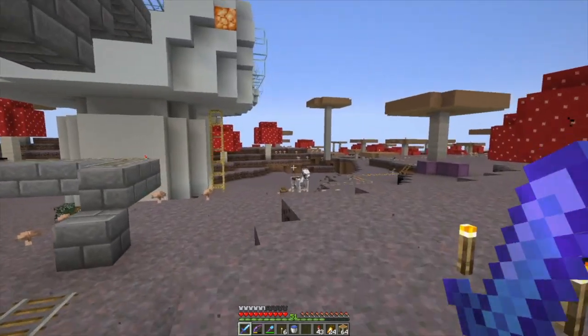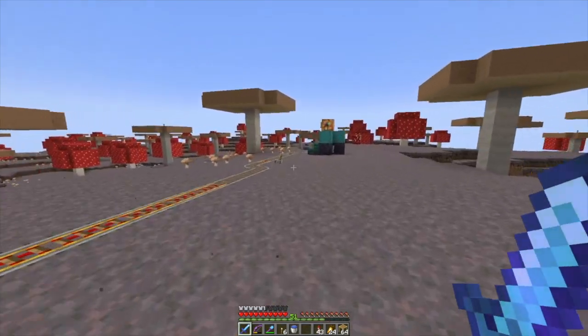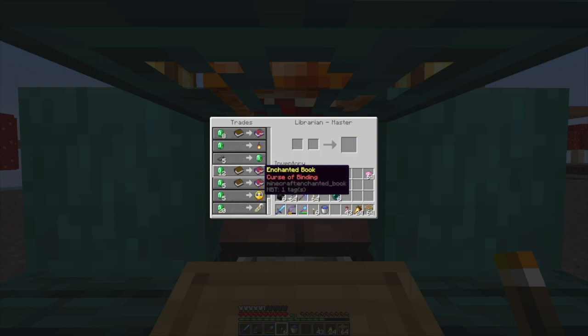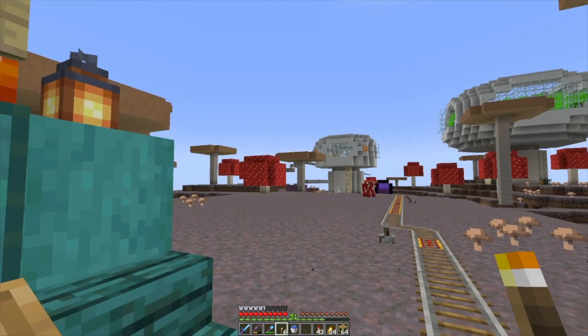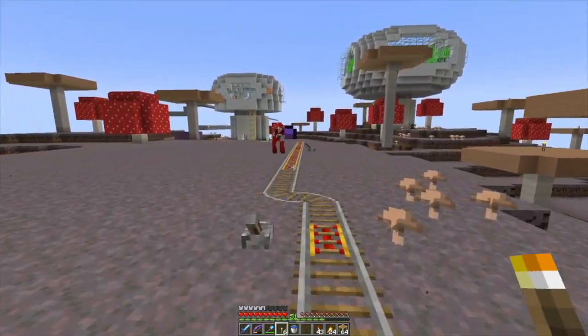I have a couple of husks in there. I pulled out one of the villagers, brought him over here, and started to build the villager containment units — yeah, they're not like jail cells at all. I unlocked all his trades. He's a master librarian. He's got Fortune 3, Curse of Binding. He sells paper, buys paper, sells lanterns, buys ink sacs — which is convenient because the ocean around here is filled with squid. I've done some trading with him to get him unlocked.